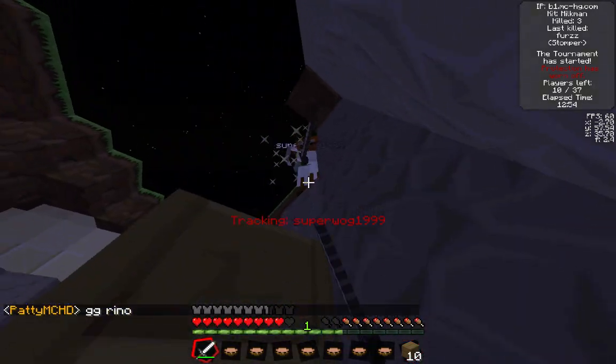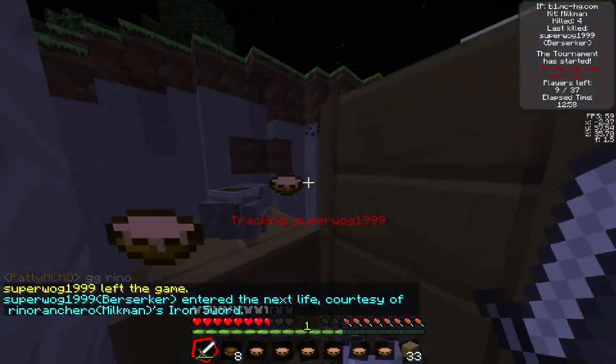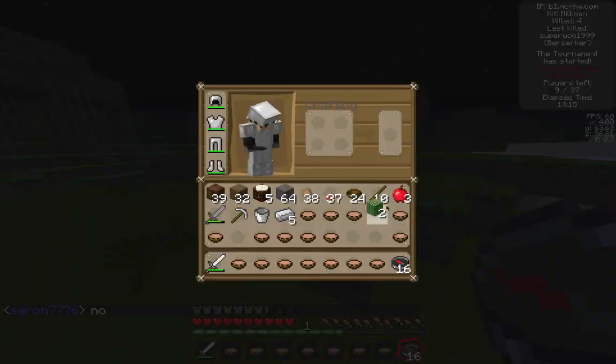I know there's a team of three, and Superwag is here now — he's a berserker. I had him in the feet about three times, and when he jumps down to me I finish him off using only one soup.